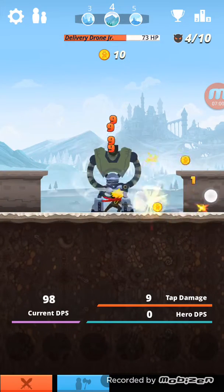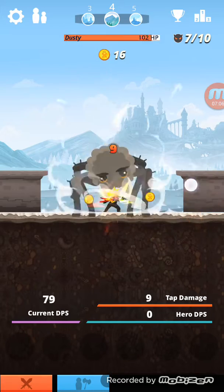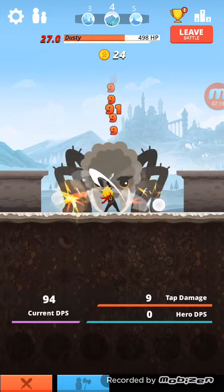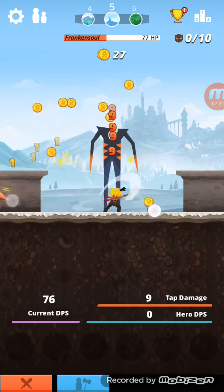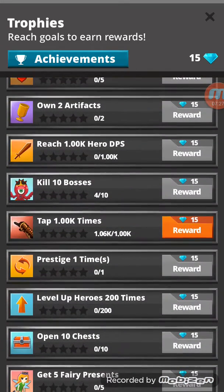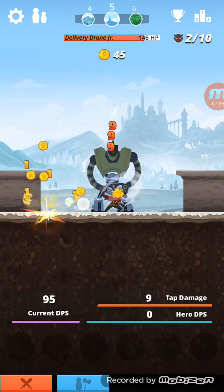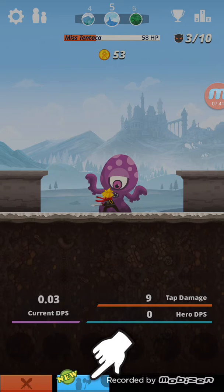There's not really much commenting to do in this game — the only thing you do is tap. At the top you can see what level you're on; right now I'm on level four. Each time you beat a boss you go up to the next level. I got another reward: tap 1000 times — that's easy — and now I got 30 diamonds.